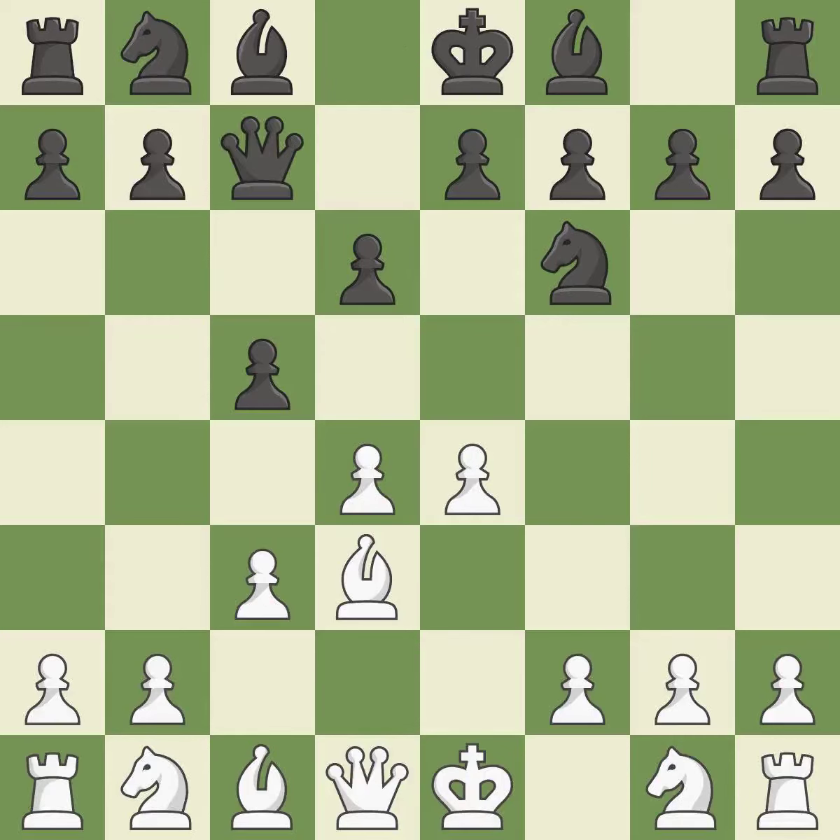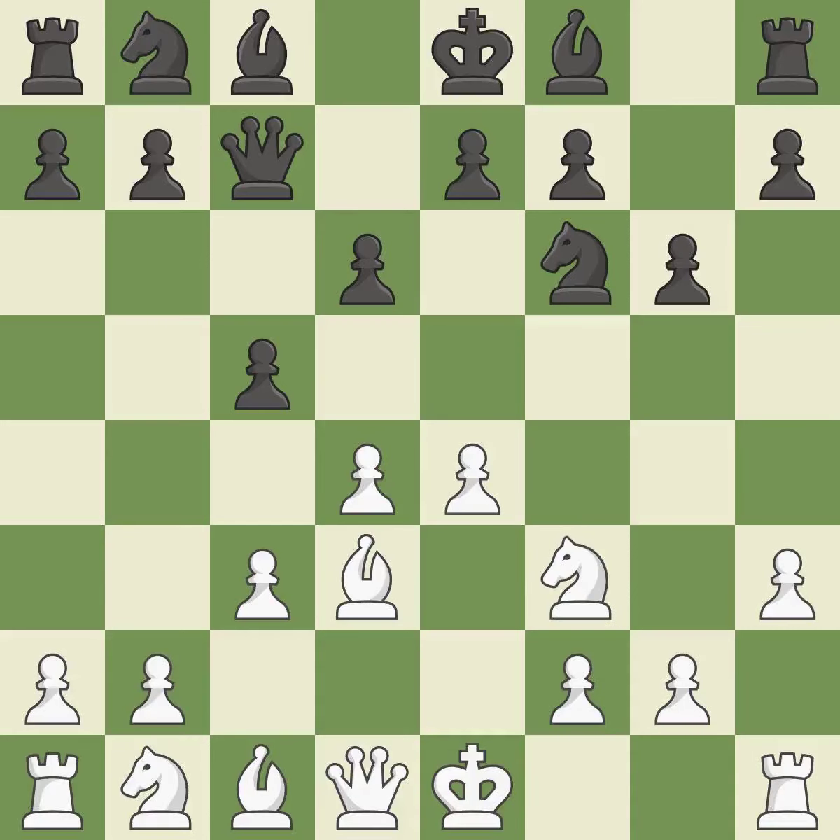This squanders a chance to mold a bishop for advancement — it is incorrect. A solid choice; it is excellent. The bishop will be better off as a result of this. This develops a knight from its starting square, activating it — it is quite good. This fianchettos the bishop by placing it on a powerful diagonal; it is best. Although white had had the upper hand, the game is now almost even.